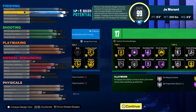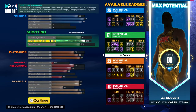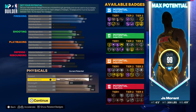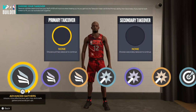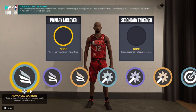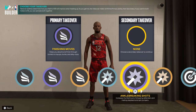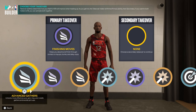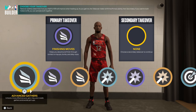So y'all can see — John Morant: 25 finishing, 17 shooting, 23 playmaking, 12 defensive, super athletic. With the badges and takeovers you might as well go with finishing takeover and ankle breaking shots in case you want to break some ankles. I'd probably go with easy blow-by and advance gather, just cuz I want to do some crazy stuff.